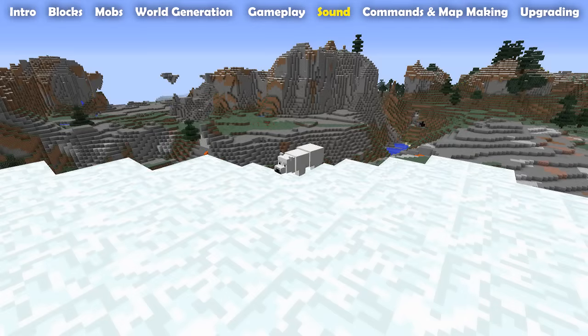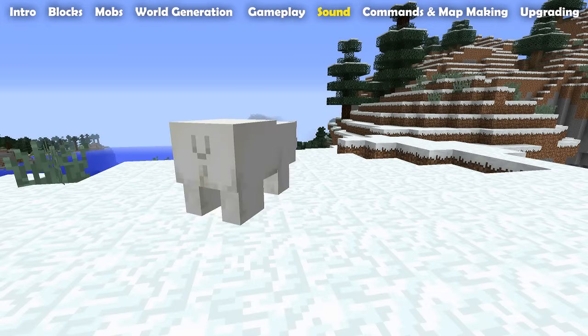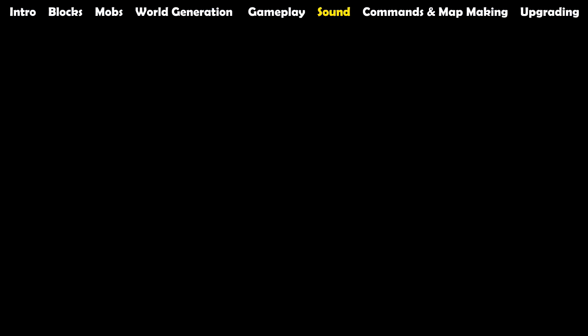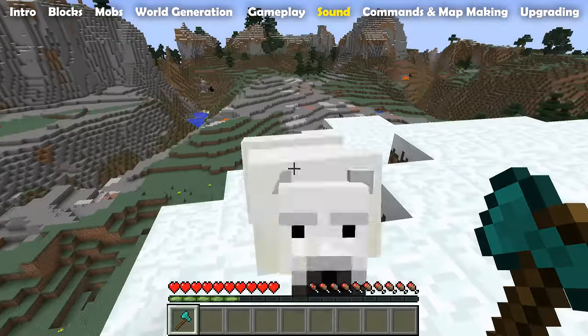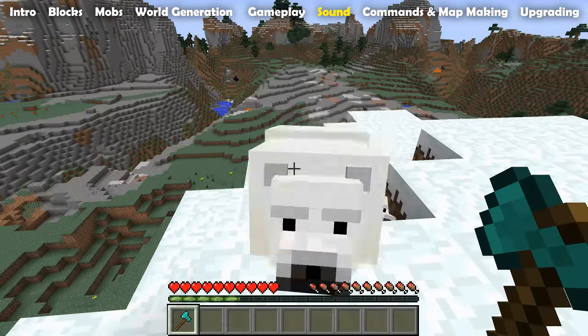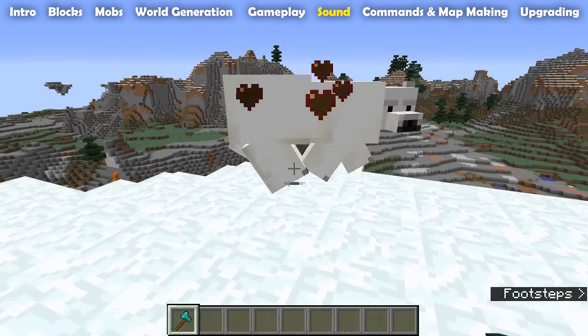Let's move on to sounds. There are new sounds for the new mobs but also for some other things. The new polar bears have sounds for cubs when they are idle, sounds for the adults when they are idle, step sounds, a roar when attacking a player, sounds for taking damage, and sounds for dying.